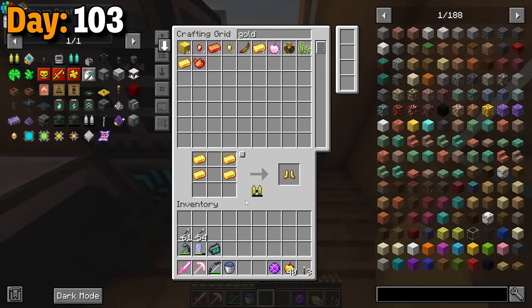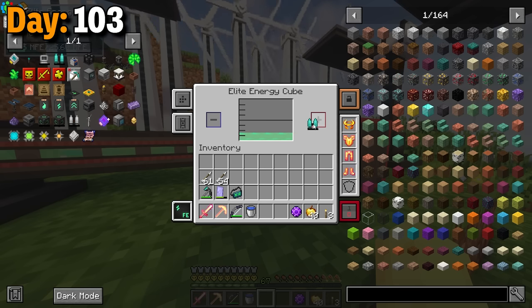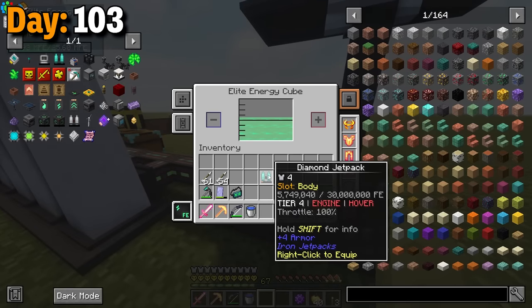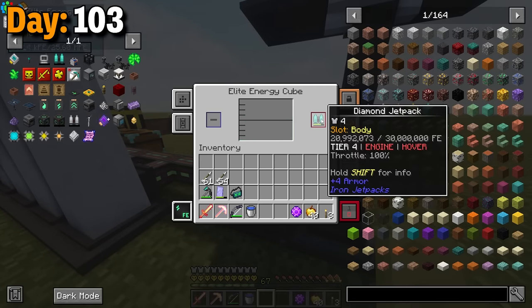Day 103. That ended up not being super hard, and I got the two upgrades — now this thing can hold up to 30 million FE. Powering it was a nightmare though, so I would need to upgrade my power generation next. In the meantime, I went into the mining dimension since it had a full energy cube there, and I filled this jetpack up to 20 million FE.